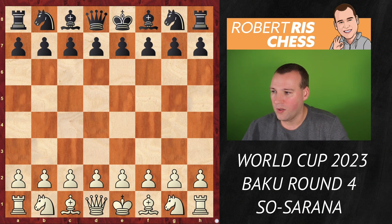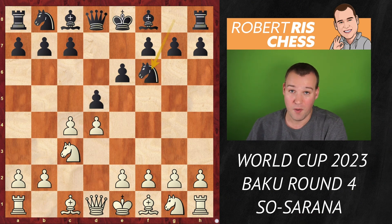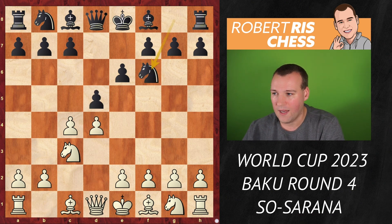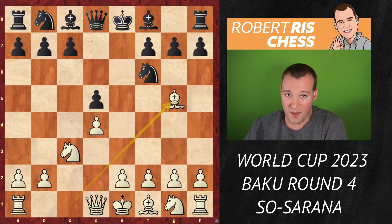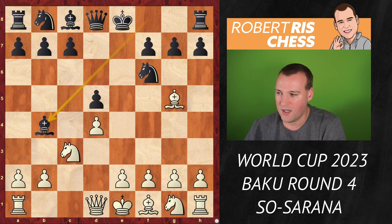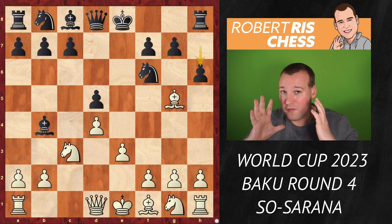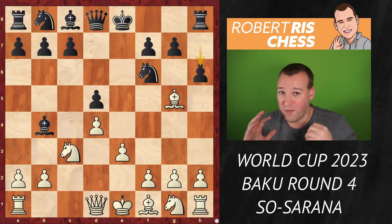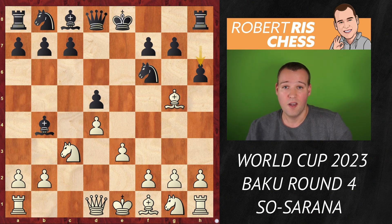Wesley So kicks off with the move 1.c4. And after e6, Nc3, d5, d4, Nf6, we are back in the Queen's Gambit Declined. cxd5, exd5, Bg5, pinning the knight on f6. Black does the same with the move Bb4. And after e3, h6, we have in fact the very same position played in the very same round as the game Vincent Keymer against Magnus Carlsen, which I covered previously.